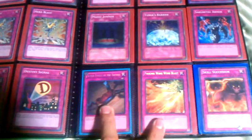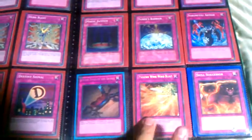These first two rows are Supers: Star Kerutsu Armor, Magic Jammer, Gravity Vine. We have two Secrets: Seven Tools of the Bandit, Flaming Swing Wind Blast. And one Star Foil: Skills Successor.